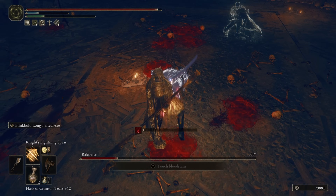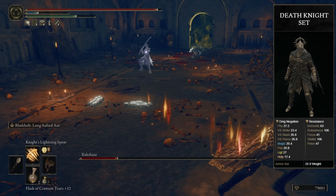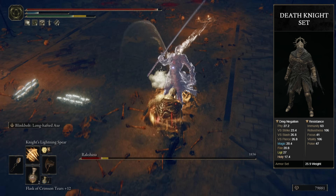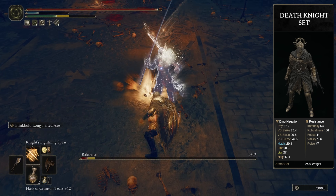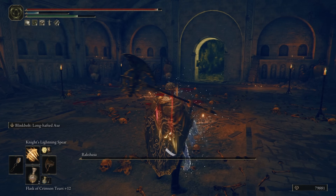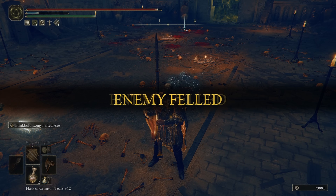This brings us straight to the armor that we have equipped for this build. I would highly consider going after the Death Knight's armor set, because this new DLC armor will even further boost your Dragon Cult incantations. With the seal we just spoke about plus the Death Knight's armor set, you're looking at around a 10% increase in damage to all of your ancient Dragon Cult incantations, which we're going to be using the majority of the time.